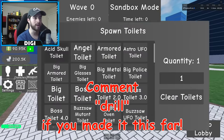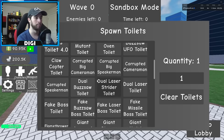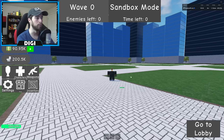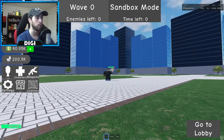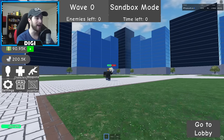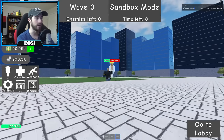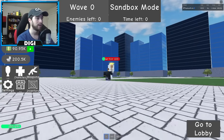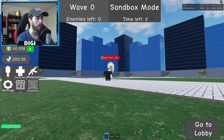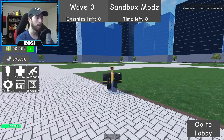Let's spawn in some toilets. Angel Toilet, get over here! The range is pretty good and the cooldown is amazing. We've got Punch and then my normal Pistol for comparison. The Nail Gun does about 30 damage versus the Pistol's 20 — it's better than your default pistol.